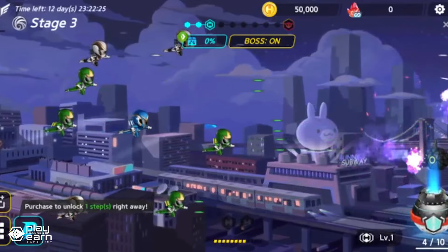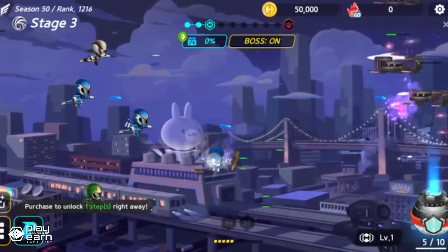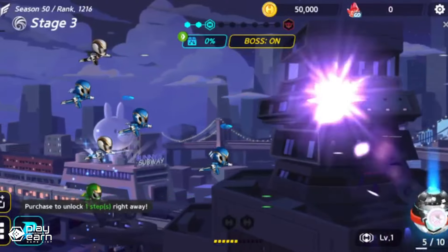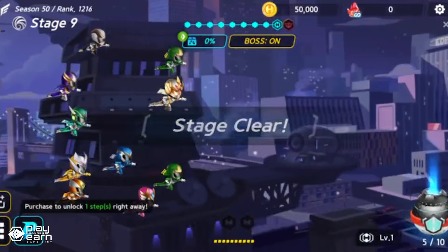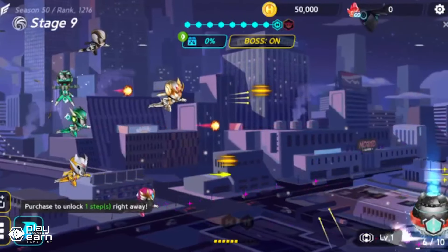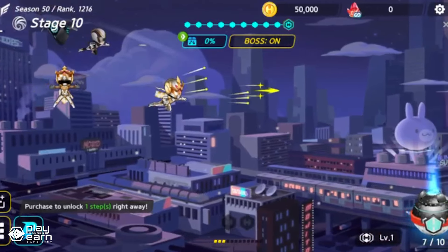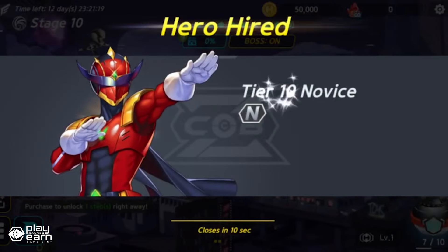Heroes are more powerful and will help you beat more enemies as you get further into the game. They come in three rarities: rare, super rare, and super super rare. The way to earn in this game is by placing on the seasonal leaderboards. The higher the stage you get to by the end of the season, the more rewards you can get. The stages get progressively harder, which is where getting good heroes matters the most.